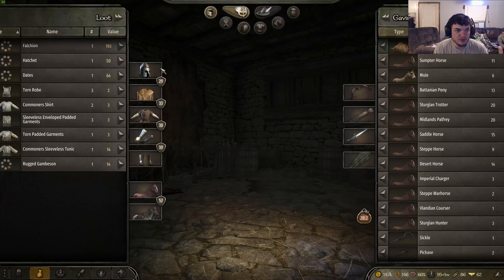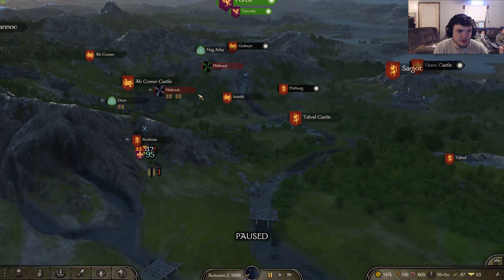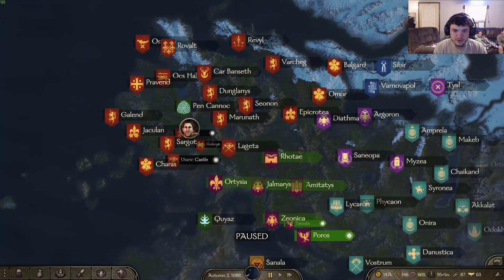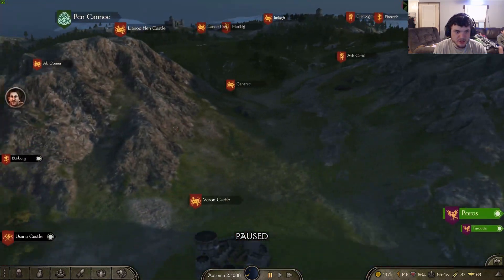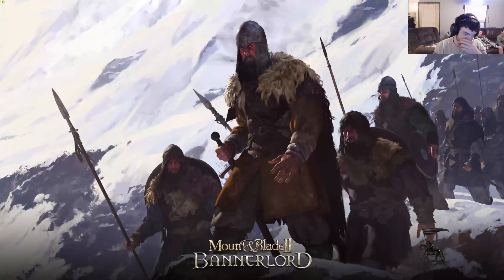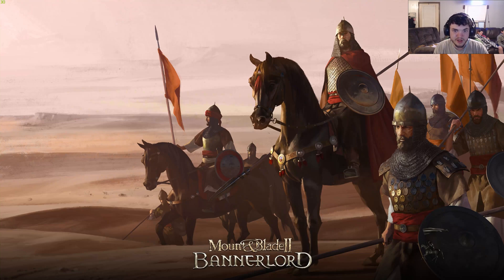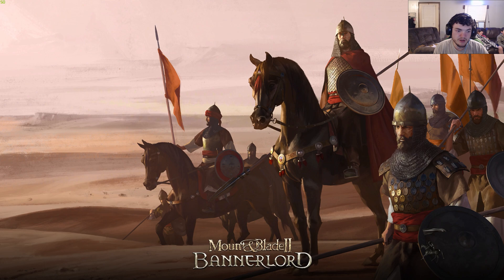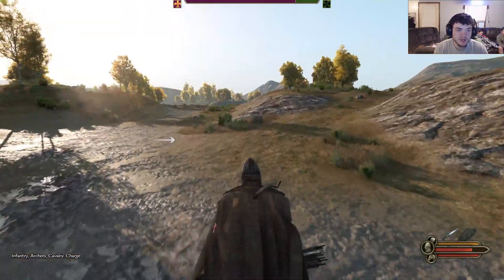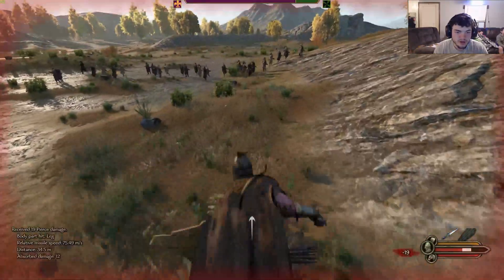Take all the prisoners and all the loot every single time. I'm going to run around and see if we're enemies with anyone right now — we're not, so I can't really demonstrate the caravan thing. But there are forest bandits — they probably have a decent amount of stuff. One time I got sixty thousand dollars after about 40 minutes of just attacking caravans, looters, and bandits, taking all the prisoners. Once you're over your prisoner capacity, walk over to a city and sell all your prisoners.